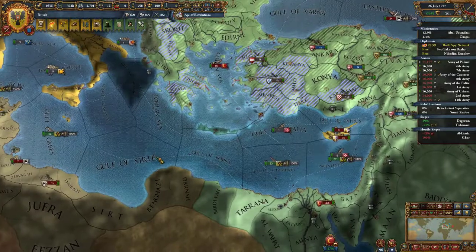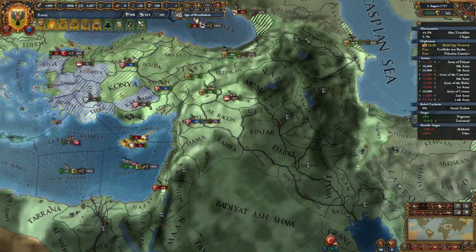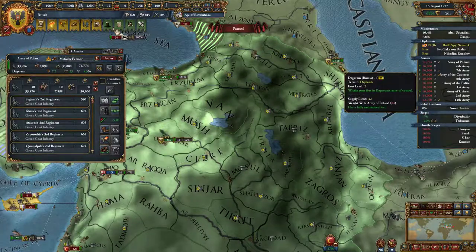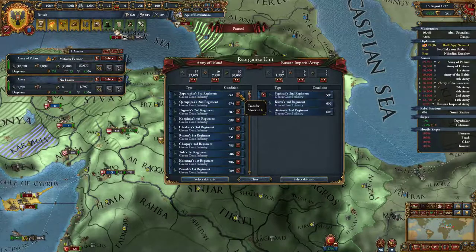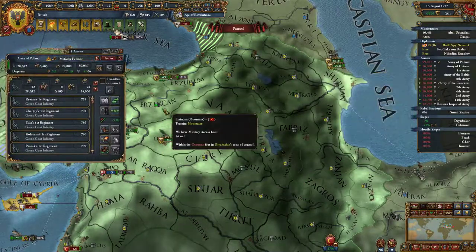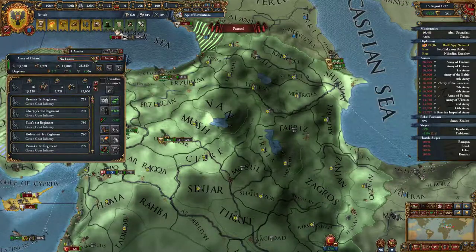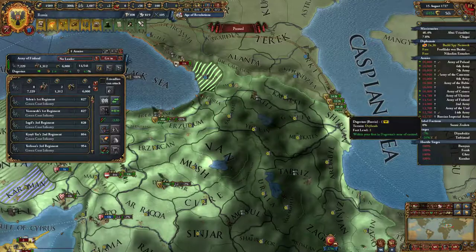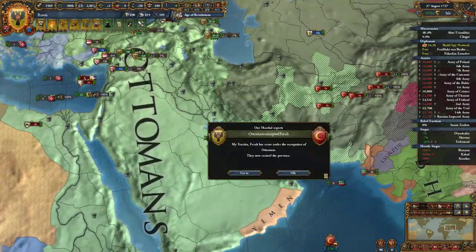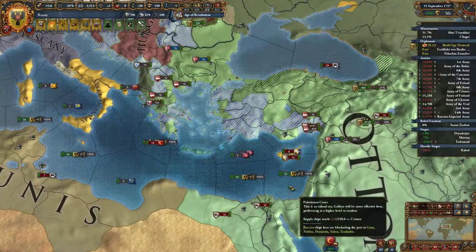Tunisia isn't going to want to give us a white peace anytime soon, so we obviously have to bide our time. 49 war score — there it is! Let's send all of these troops down. I'm going to remove eight, remove two, remove six, and select order send them down. Now with four groups of 16, let's send you there and you there. It's a drylands province so it shouldn't be a problem — 27 war score and climbing. Everything is working out in our favor.